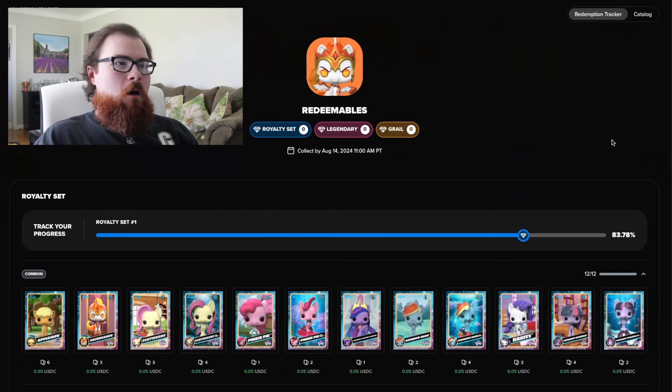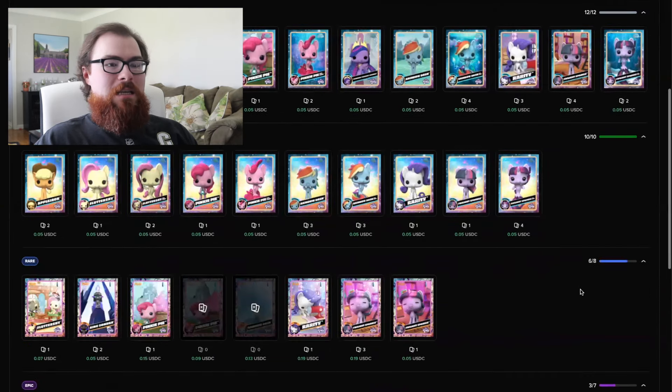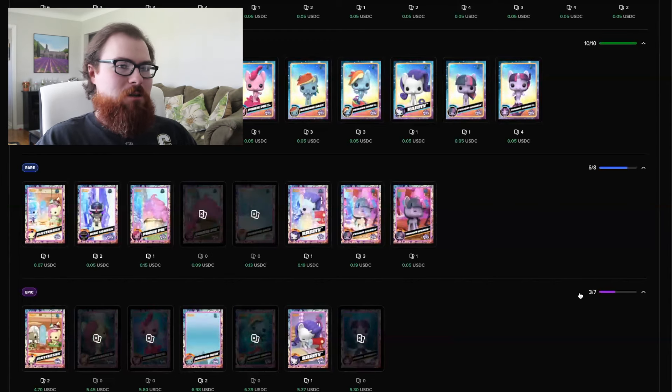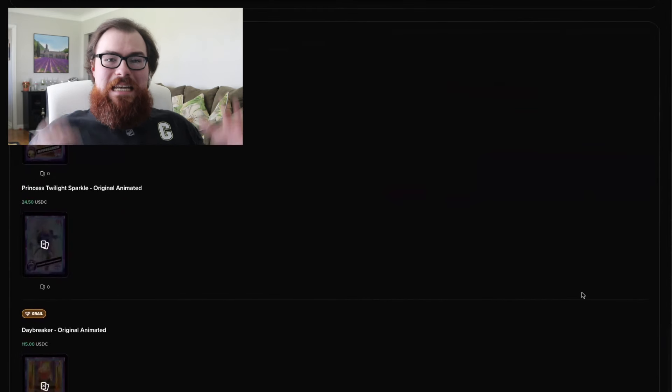Let's check the redemption tracker. We did not complete the royalty set, did not get a legendary, and did not get a grail. We were 83.78% of the royalty completed — pretty decent for only four premium packs. We cleared out the commons despite lots of duplicates including six common Applejacks, cleared all 10 uncommons, got 6 out of 8 rares, and 3 out of 7 epics. Unfortunately no redeemables, which ends our streak.